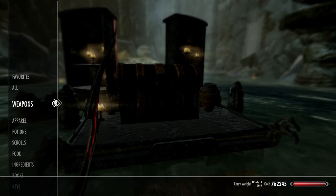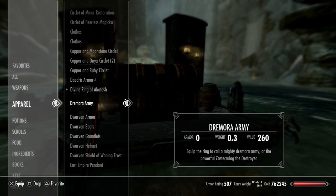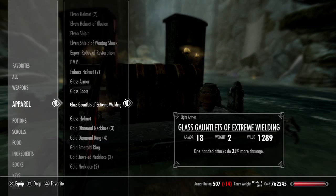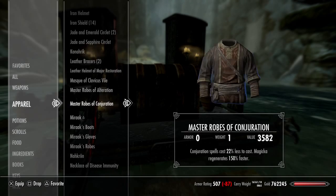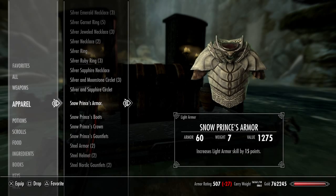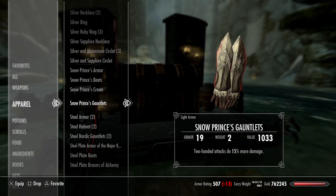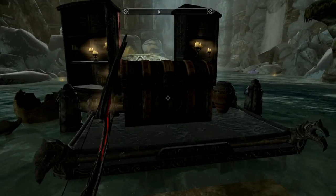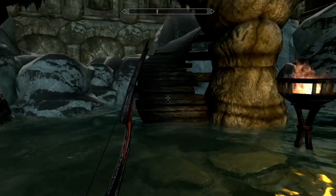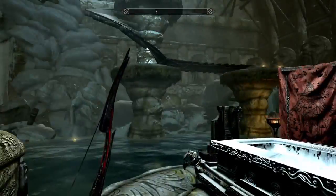Let's look at the Snow Prince's armor stats. Going through our inventory: Snow Prince's armor increases light armor skill, increases frost resistance, magic regenerates, destruction spells are 15% less, and two-hand attacks are 15% more damage. Not bad — it's not a great set of armor but it's definitely not bad. I'd be a little disappointed; I feel like there could have been a little bit extra.